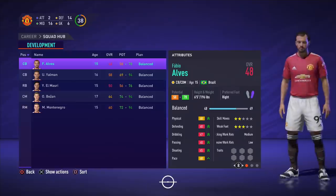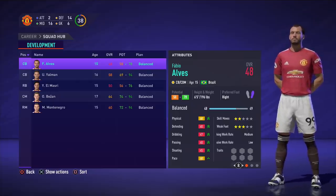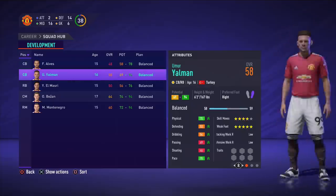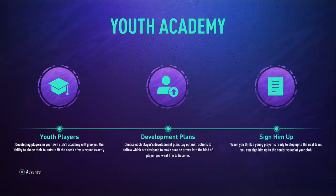Entering the career mode, you've already got yourself a youth academy. You don't need to start from scratch anymore — the club will already have something in place. Before you can even see these players, we're greeted with a new screen telling you in the very simplest of ways what the youth academy can bring to your team. It's incredibly overpowered if you know how to get the best out of it.